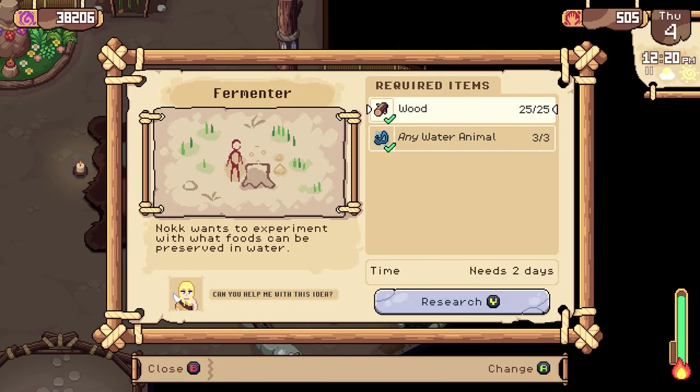First thing is to make sure you have unlocked the fermenter. We will not need to use it, but Nog will need it unlocked for his next idea for a cheesecloth.